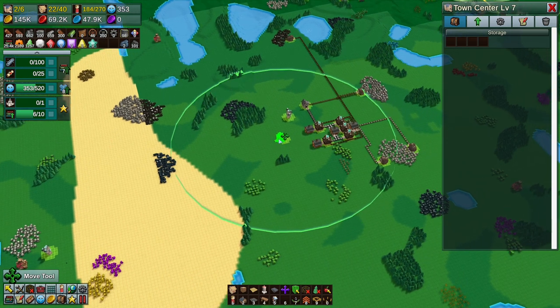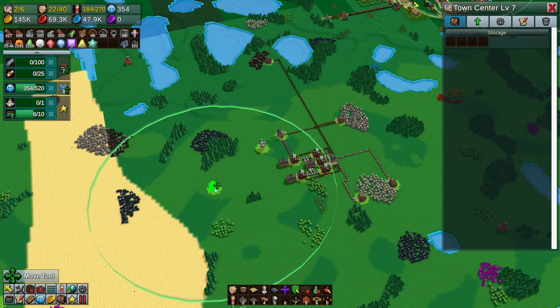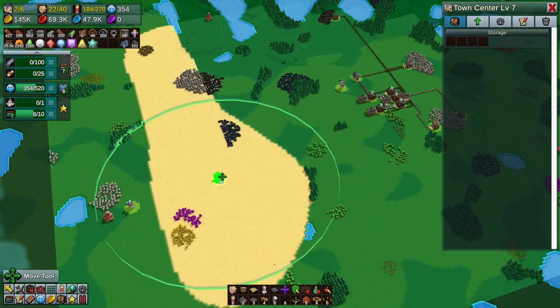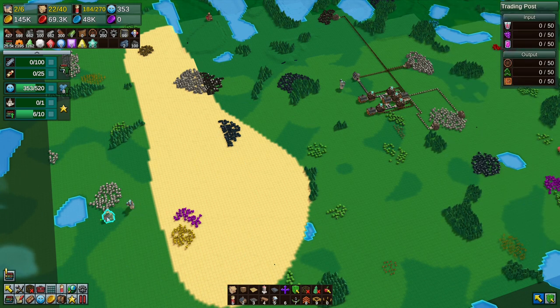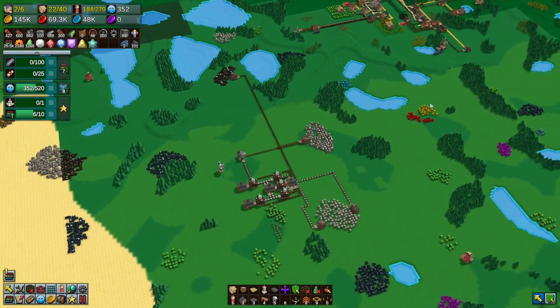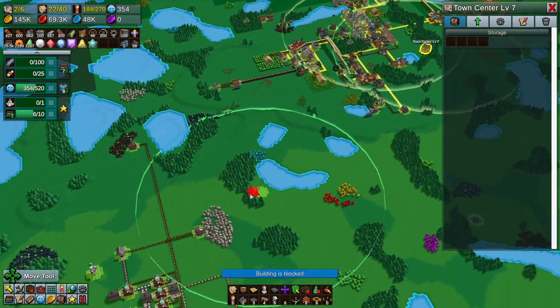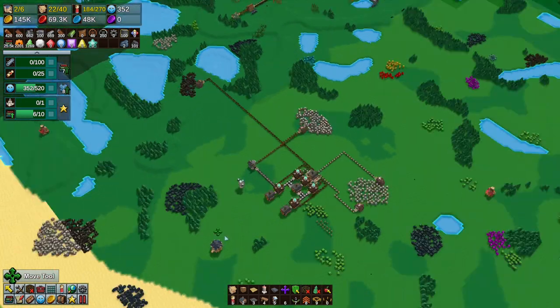I want to get those buildings involved. We're going to use this to get cloaks — yes indeed. So let's move the town center down here.